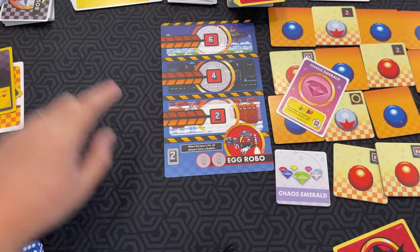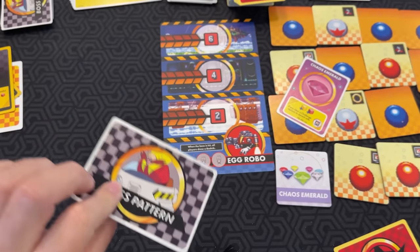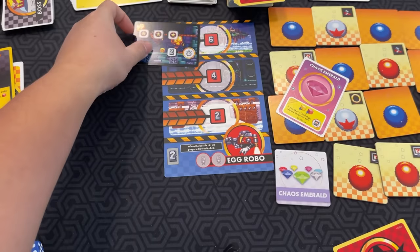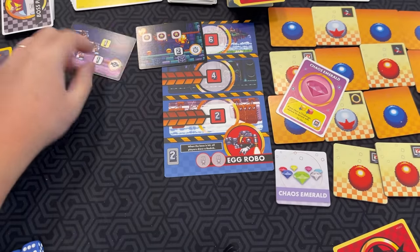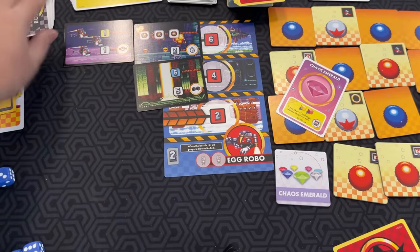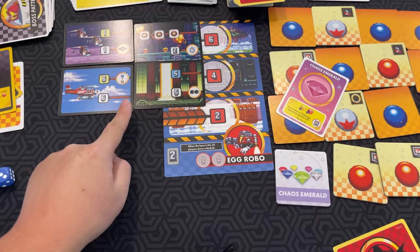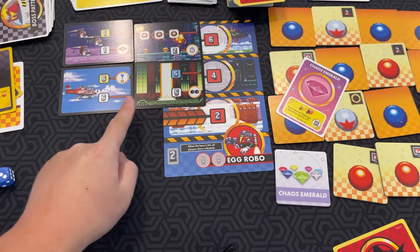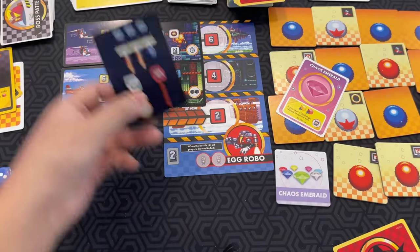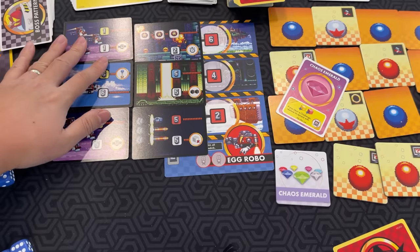I'm not 100% sure I'm doing this right because the rulebook is very vague, but I'm pretty sure you set them up like this. The reason why it's confusing is some of them have connecting things. Anyway, I'm like 99% sure this is the right way to play, and if not, well, it's on the rulebook.